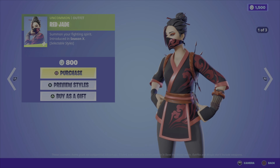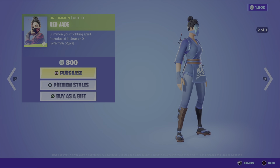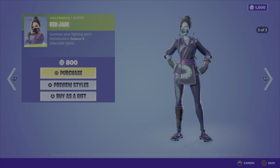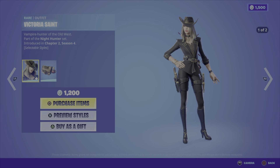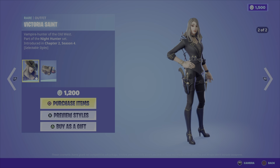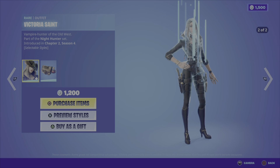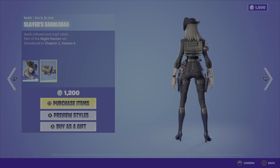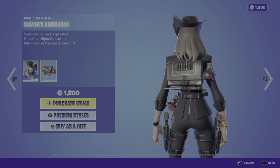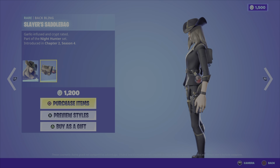Into the featured items, we have the Red Jade outfit. This comes in three different styles and is from Season 10 — nice and cheap at 800 V-Bucks. We then have the Victoria Saint outfit in two different styles from the Night Hunter set, Chapter 2 Season 4. That comes with the Slayer's Saddle Bag back bling, a pretty nice match for the outfit, at 1,200 V-Bucks for both items.